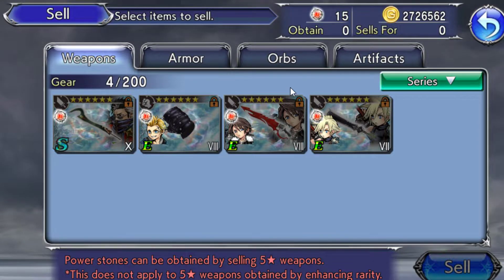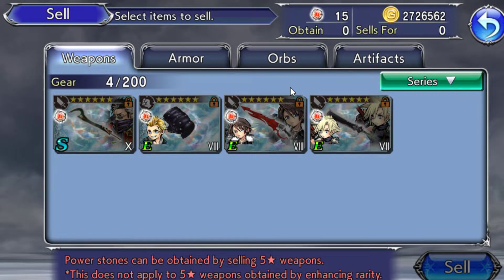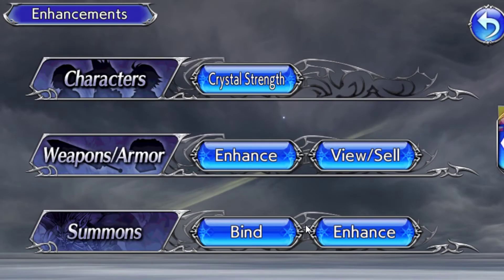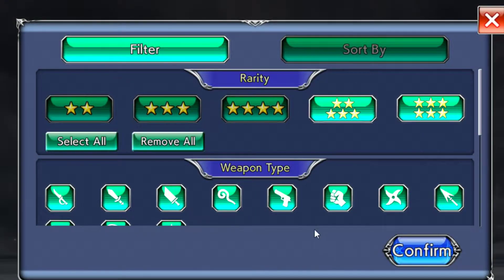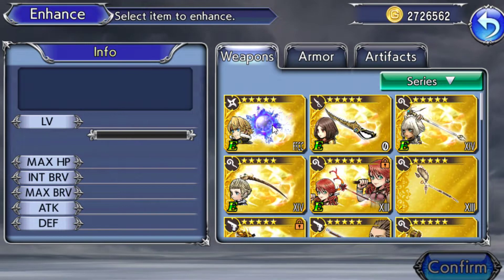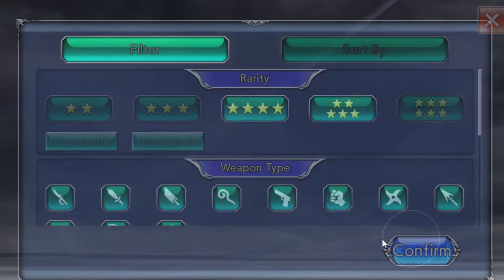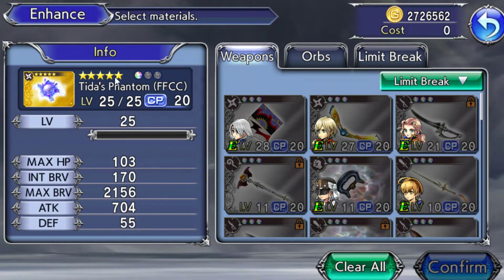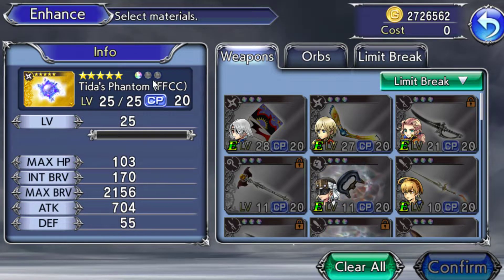When you limit break a weapon you need the original — say a 15 CP weapon — and then three copies of it to throw in. That enhances it. In the enhance screen you click five stars, confirm, and if you have duplicates they show up and you click Limit Break. You get an orb from each limit break. Right now I have two copies of this 15 CP weapon slotted in because I'm trying to limit break it.